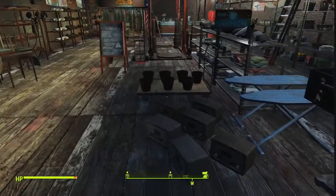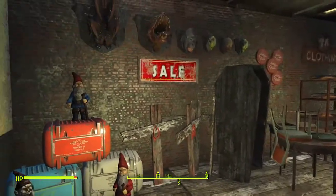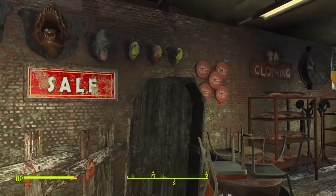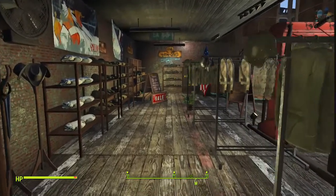Coming back in from the beginning to look at the other side - you can see we've got radios if you need them, plant pots, and over here we've stocked some of the things you'll probably need in the Commonwealth but don't think about, like tombstones, coffins, tables, and chairs.